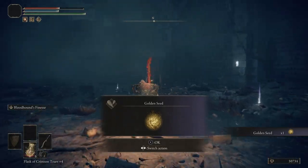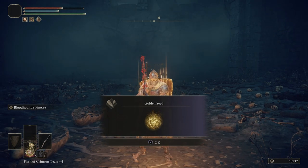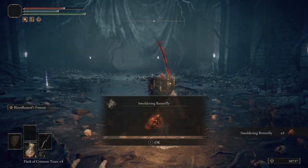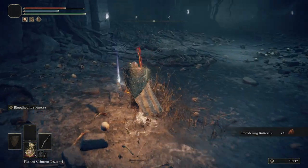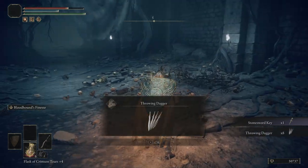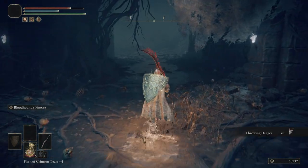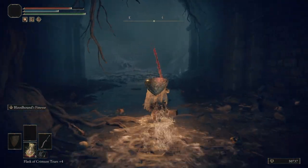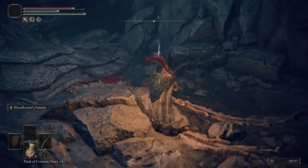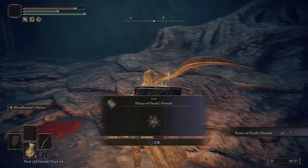We're going to get ourselves a Golden Seed and also some Smoldering Butterflies, a Stone Sword Key, and some Throwing Daggers.